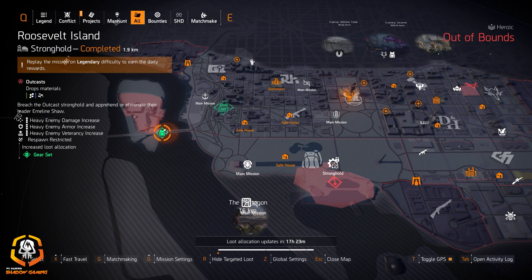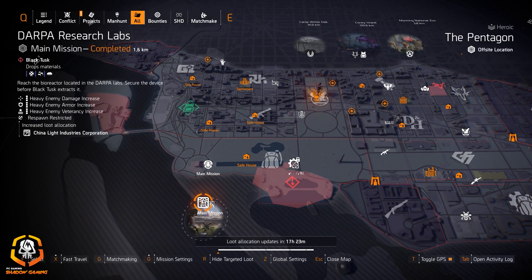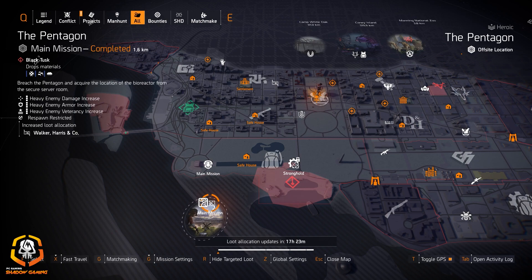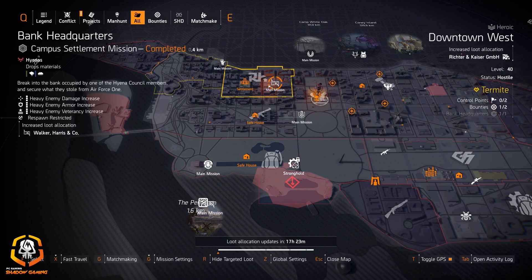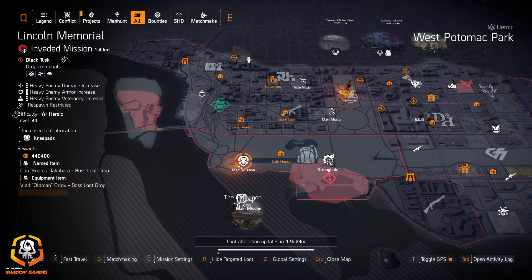For gear sets, you can get anything besides System Corruption which is DZ exclusive, and Foundry Bulwark and Future Initiative chest and backpack pieces which are still raid exclusives. China Light is great for skill explosive damage builds. Walker Harrison Co at the Pentagon and Bank Headquarters — whichever you want to run for the Chain Killer or whatever piece you're missing — gives 5% weapon damage as the first set piece and 5% damage to armor as the second.